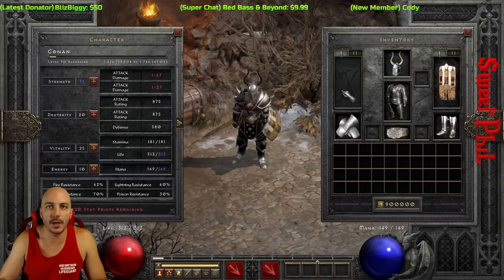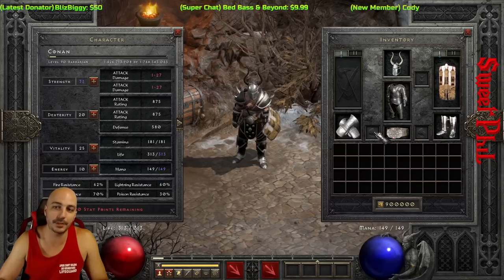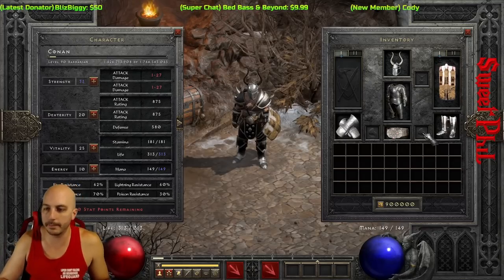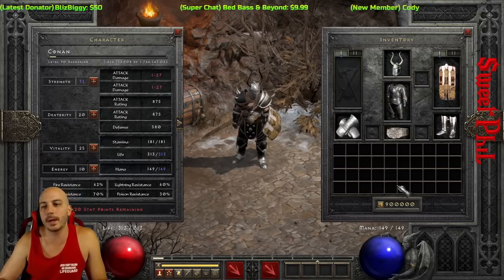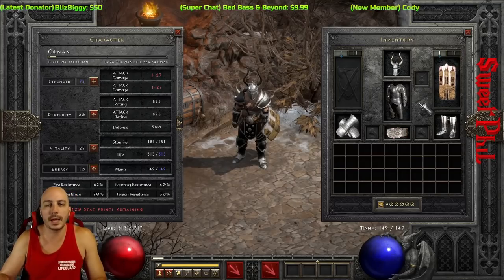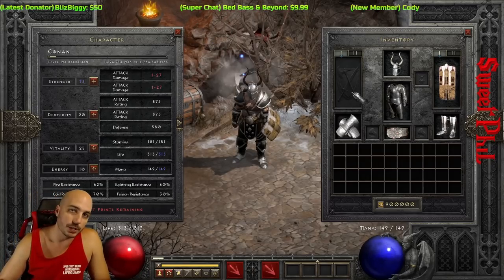An important thing about this set: it leaves your weapon slot open so you can use a Black rune word, or whatever strong low-level weapon you find — unique, rare, anything. Your amulet and rings are also open, so you aren't locked into mediocre set rings. You can keep upgrading to better rare rings and amulets as you go, which are the easiest slots to find upgrades for. You can also swap weapons — one with more crushing blow, one with more damage.